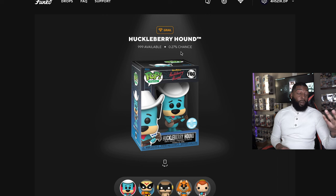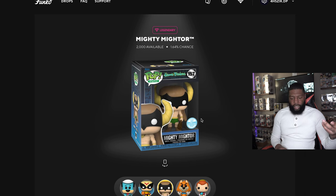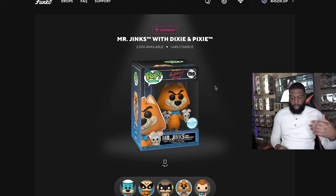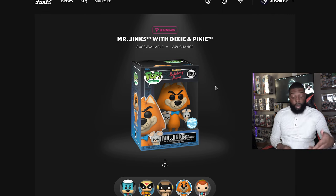Next we have a legendary Birdman — 2,000 of these available, 1.64% chance of getting. This one looks awesome; if I were to get one I'd want this one. Second, we got Mighty Mortar — also 2,000 pieces, 1.64% chance. I'm not super familiar with who he is, but the mold looks good. Then there's Mr. Jinx, Dixie, and Pixel — a lot of people were excited for this one, but I'm not really familiar with who these characters are.